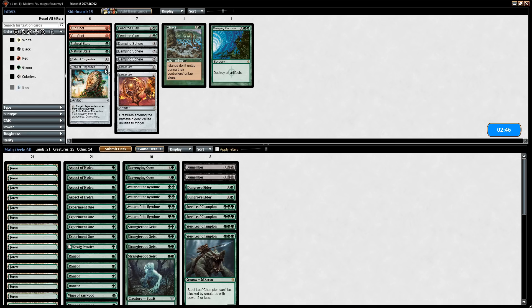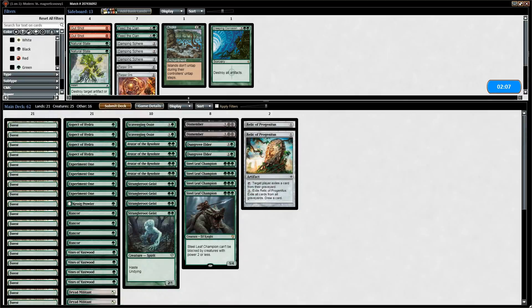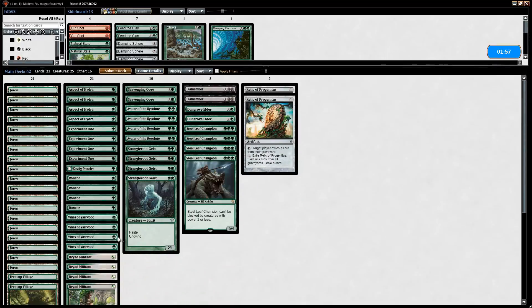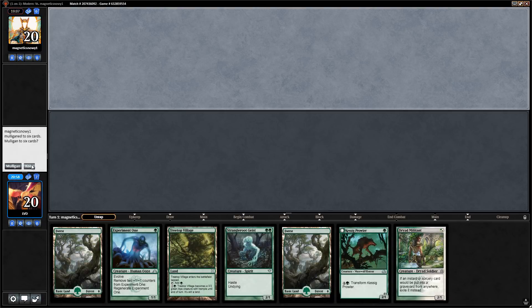For sideboarding against Grixis Death Shadow, we want access to Relic of Progenitus. We could also consider Choke, though it's a three-mana spell and the opponent doesn't have many lands — maybe a bit slow. We'll bring in two Relics. For cuts, Vines can protect our creatures from removal and Rancor is sticky, so we'll shave some Aspects, which are weak if the opponent just removes all our creatures.